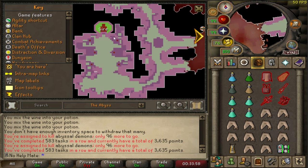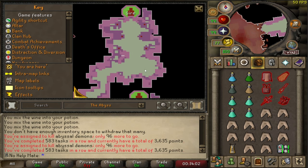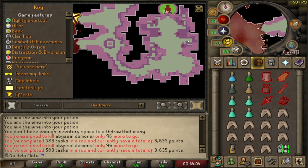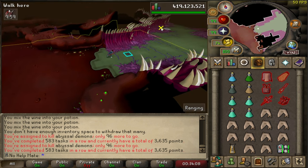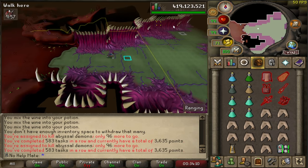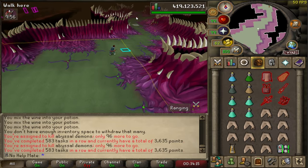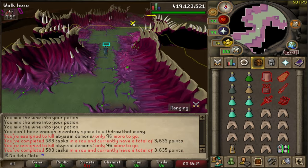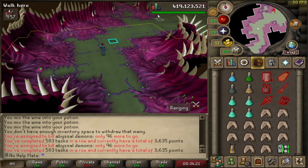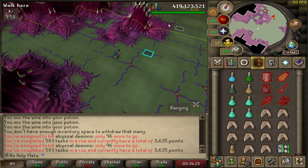Looking at the world map, this is the regular abyss and the Abyssal Sire area has four different places you can kill the Sire. So if a world is full you can either hop worlds or go to one of the other locations. I always go to the northeast section, though it doesn't really matter. It's good that there are four sections, meaning four people can kill this boss per world.